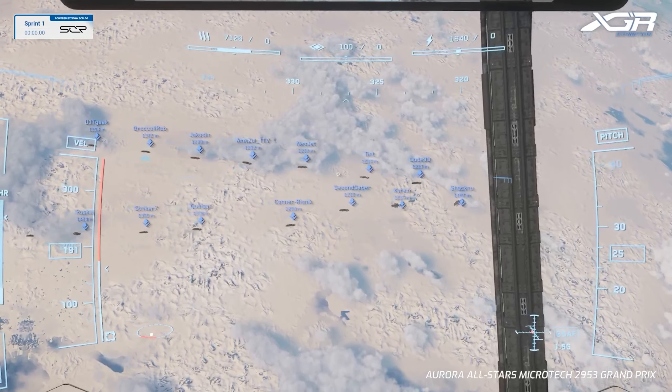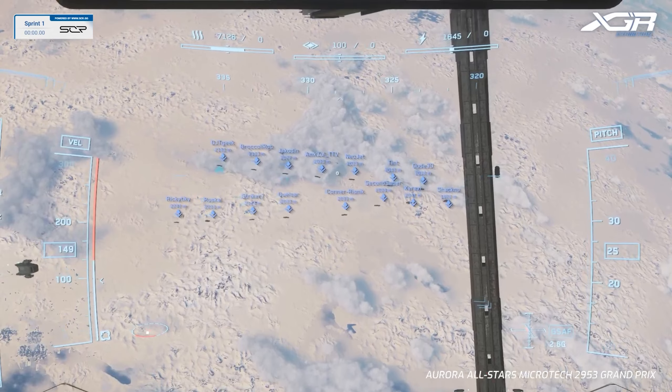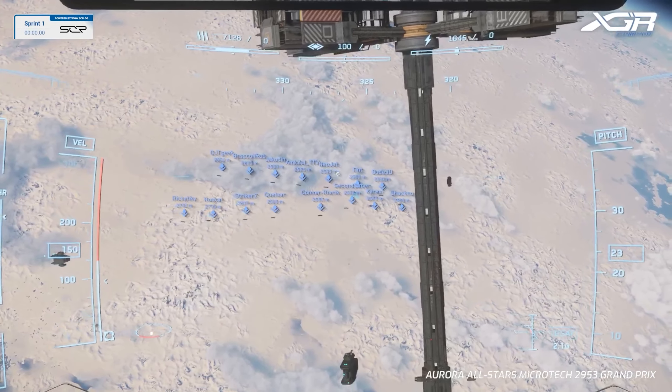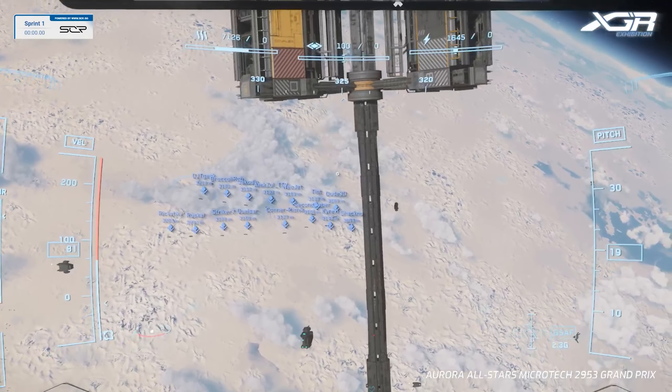We are about ready to get rolling. This first sprint is going to be six laps around this course, and the winner is going to take home eight points towards the championship. Then we're going to follow that up with a 12-lap race, and the winner of that is going to get 25 points.